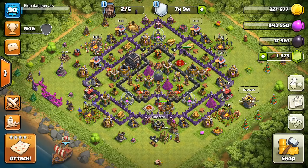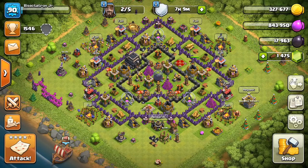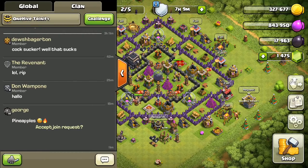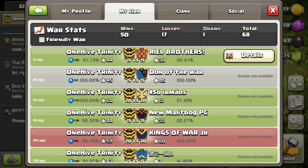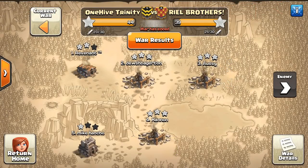They are becoming a pretty regular clan, just like Alpha and Genesis. They have their own exclusive members and they're participating in some high-level wars. It's kind of reminiscent of when I was an 8 and a low 9. This series is going to be devoted to watching their attacks and talking about the art of attacking when you have low-level heroes at Town Hall 9 and as a Town Hall 8.